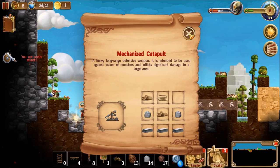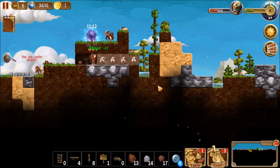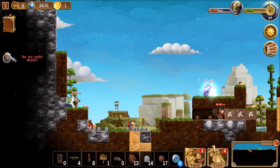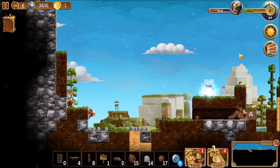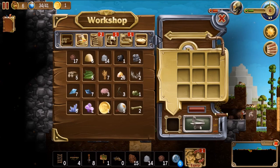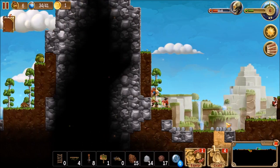Mechanized catapult — those are good against these waves, but until then it's not really useful. We still need to wait for them to make planks, but that should be soon enough.